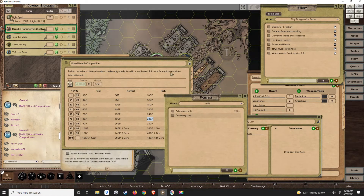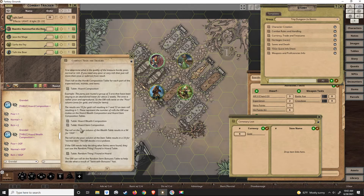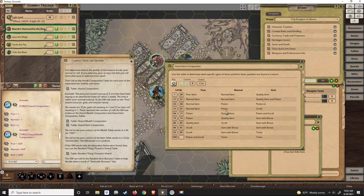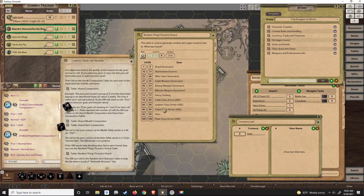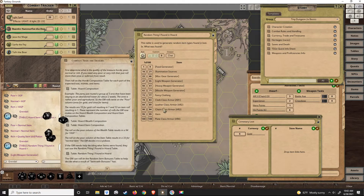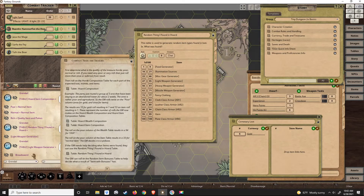Then we'll go to the horde item composition table and also roll one time under the normal column. We end up with a normal item. Then we'll roll on the random item found table to see what that item might be — and it was a light weapon, a broadsword.